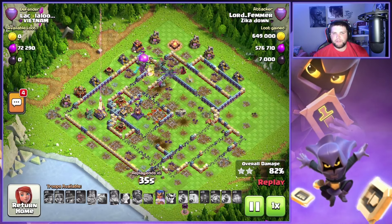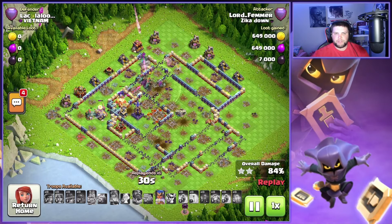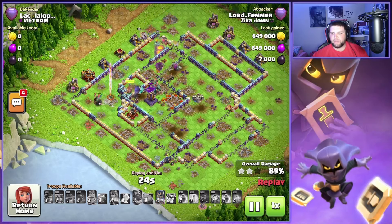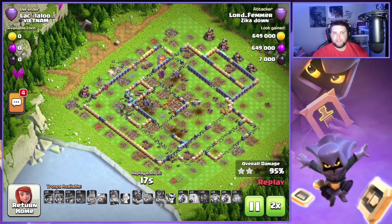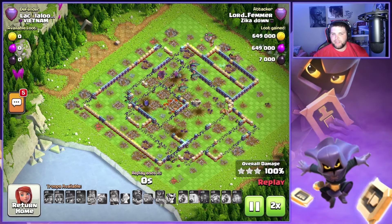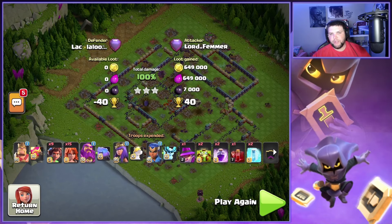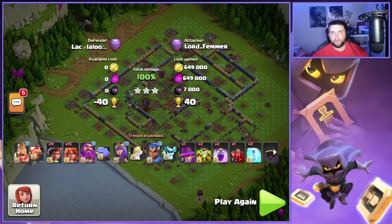Once this Wizard Tower goes down, I'm going to get down here with the RC. Still have the Spirit Fox alive, which is awesome. And we just pretty much got to get through the Monolith at this point, and we got plenty of tanks to do that. Still got the King alive too. So we're going to pop that RC ability with the Haste Vial, get through these defenses, and finish off the triple. This one was a good triple — still had four Root Riders alive. Using the Healing Tome is huge, and obviously the Overgrowth trapping down these defenses for that long period of time — 56 seconds total — allows your troops to live longer.